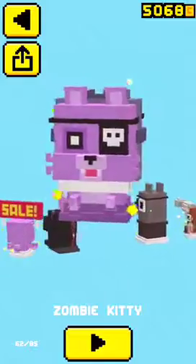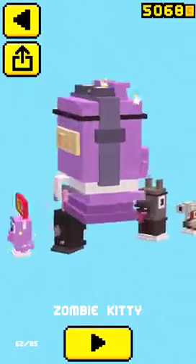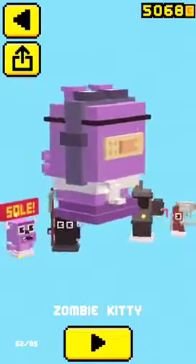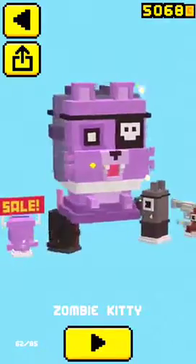To unlock the Zombie Kitty, you have to be the Shooty Cat, and once you verse the Halloween boss as the Shooty Cat, you run straight into him, and then you'll die, and then you'll have the Zombie Kitty unlocked the next turn.